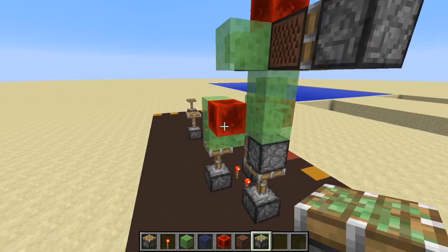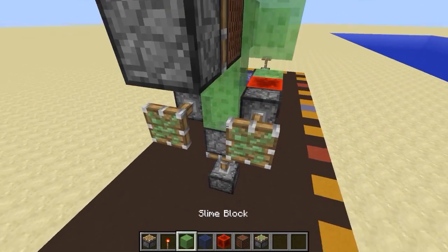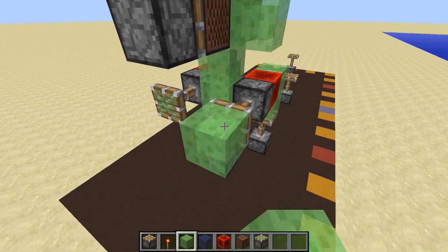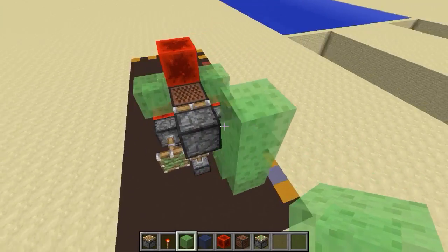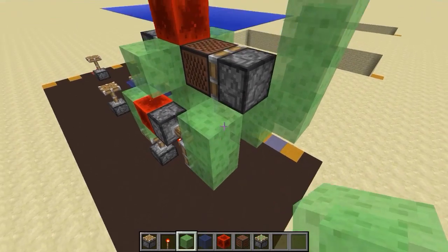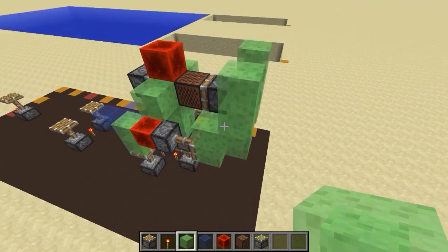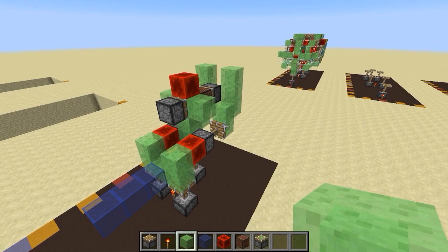Okay, step four: go to the back and grab some sticky pistons. Place them against these redstone blocks, then go up two with slime blocks, then up three with slime blocks — that's kind of just below the piston. Do that on the other side as well, and that is step four.